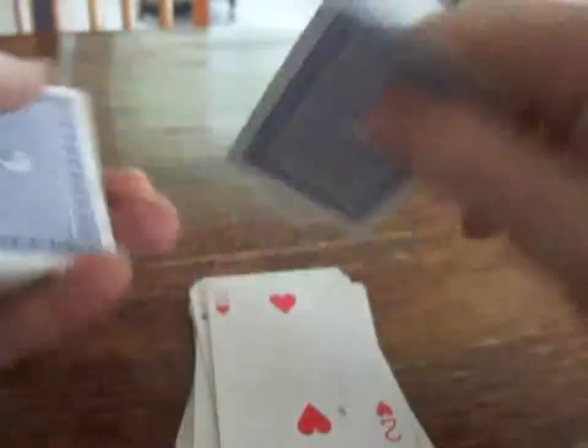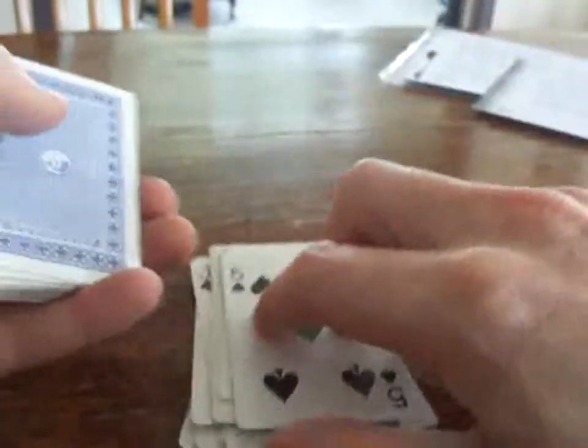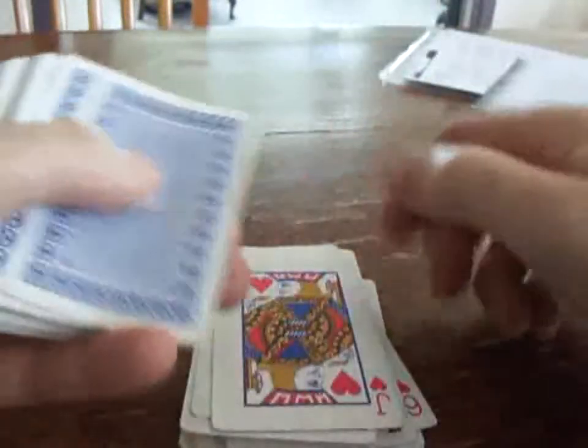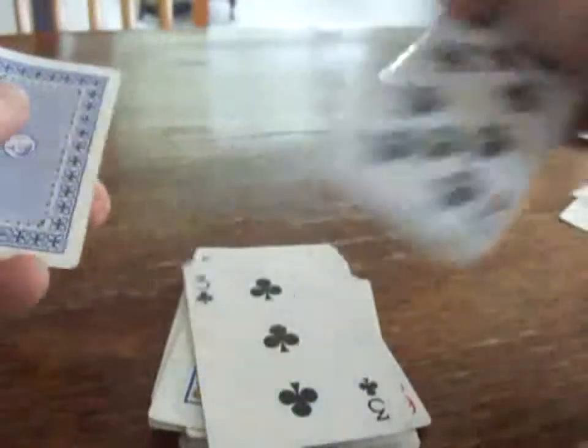Continuing through: four, five, six, seven, eight, nine, ten, jack, queen, king, ace, two, three, four, five, six, seven — eight. Here's a hit. Nine, ten — here's another hit.